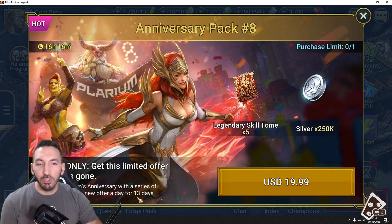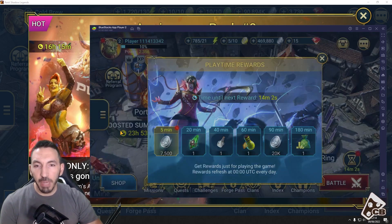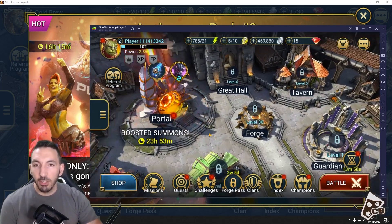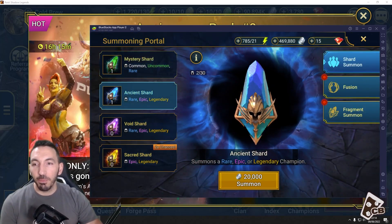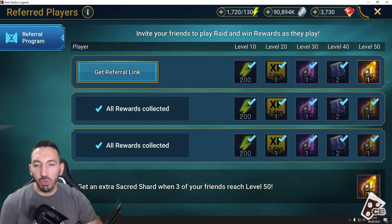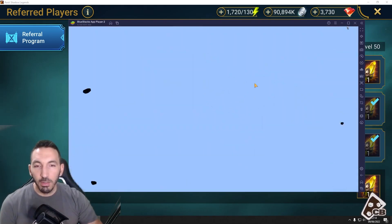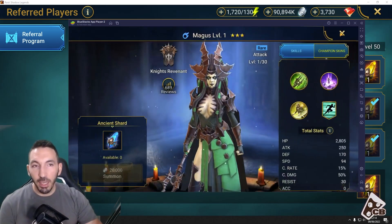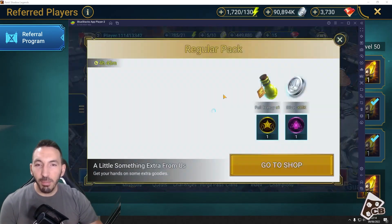There it is — the referral 100% works, still as of June 2022. I'll keep on making these videos because many new players join the game and don't realize how easy BlueStacks is to use. Just do it — it's free rewards. I opened up the ancient shard on the referral account and it gave me a rare, which is all right, but what I really wanted to see was the referral confirmation. Let me just reload the game — it should pop up on my main account.